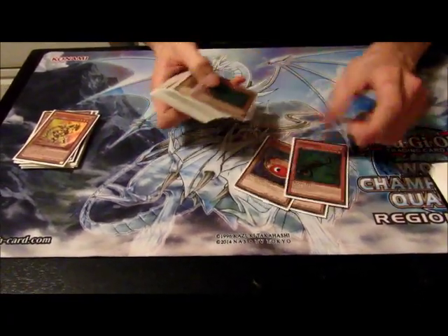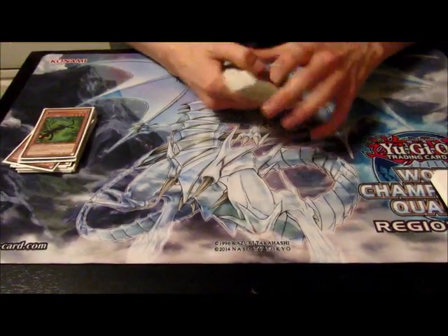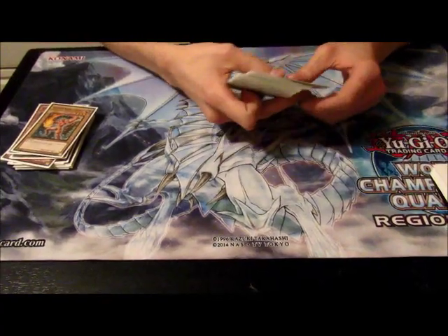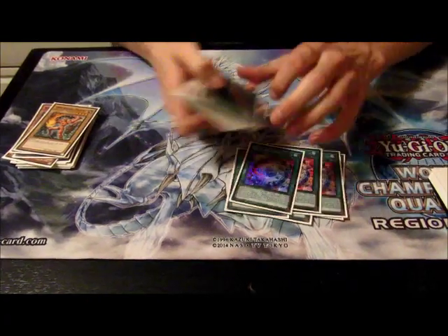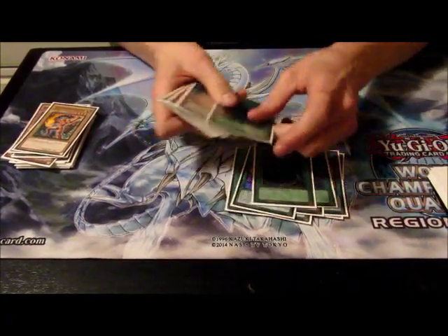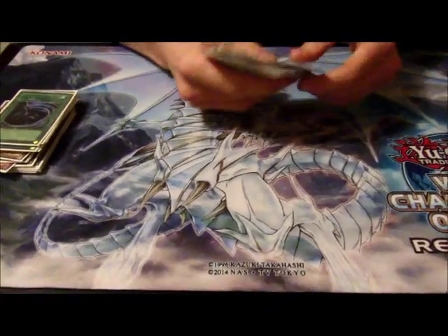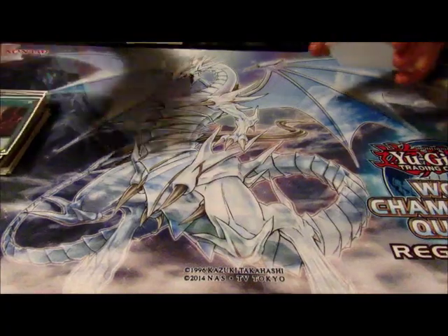Two Ten Goldfish, two Kage, and playing the Donet for the Brilliant engine. For spells: three Instant Fusion, three Brilliant Fusion, triple MST, Soul Charge, Upstart, and Raigeki.